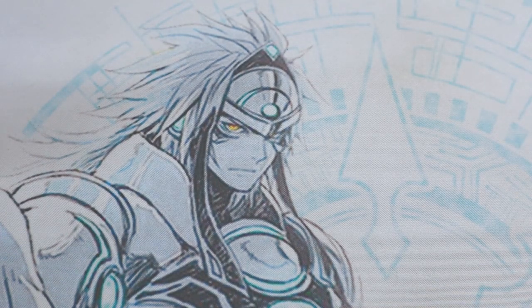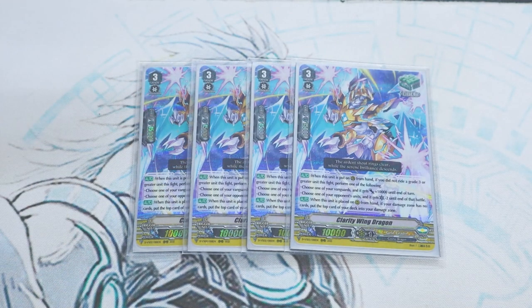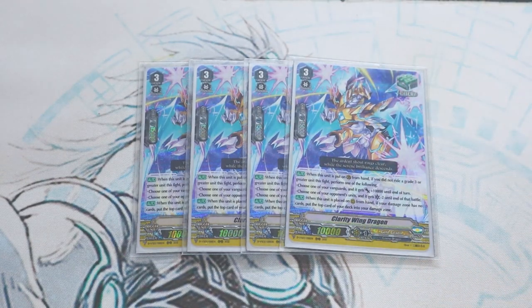Lastly for our grade 3 trigger units, we run four copies of Clarity Wing Dragon. Heal Guardians are great in this deck. What Clarity Wing does is, if your Vanguard's not a grade 3 yet, you place it on the Guardian Circle during your opponent's battle phase, and you can either give your Vanguard 10k for the rest of the turn or reduce the crit of your opponent's attack by 2. Agravain's a very slow deck, and Heal Guardians make it way easier to deal with that — put multiple Heal Guardians down, buff your Vanguard, and stay at low damage before you ride to Agravain. The second skill is when placed from hand with no face-up damage, you can put the top card of your deck into your damage zone face-up to give yourself counterblast to work with.